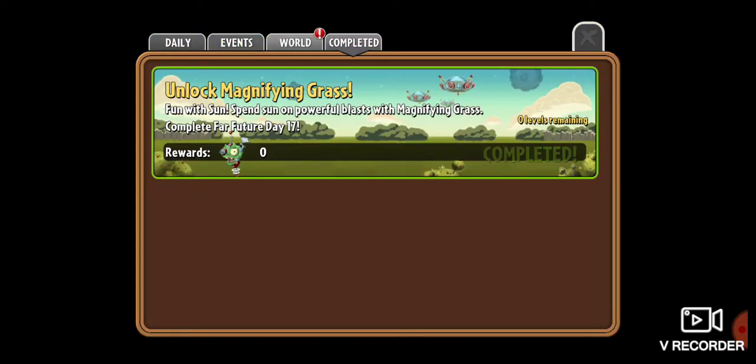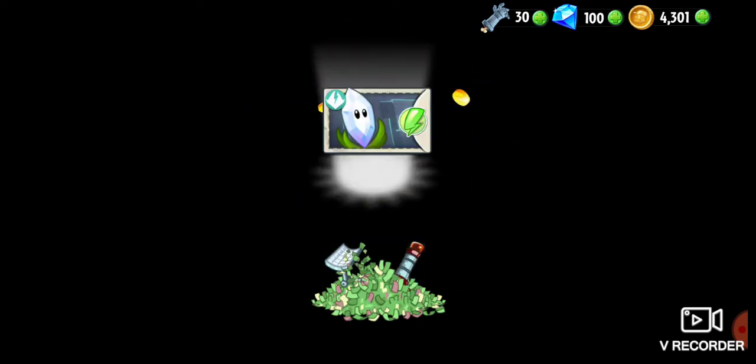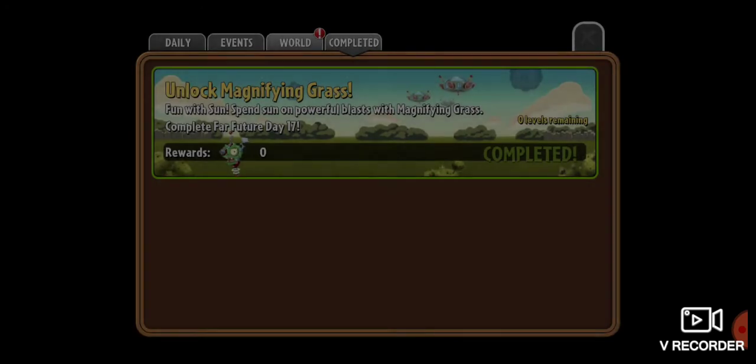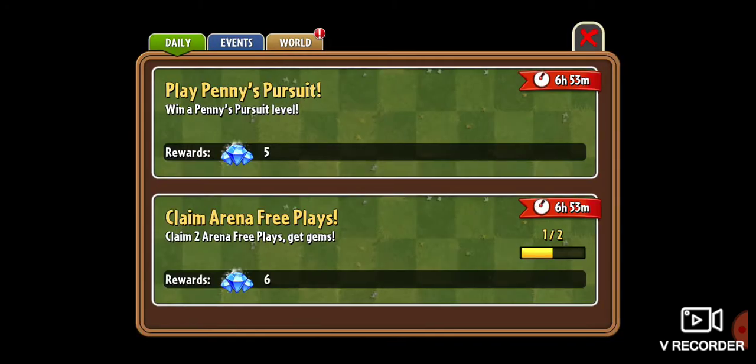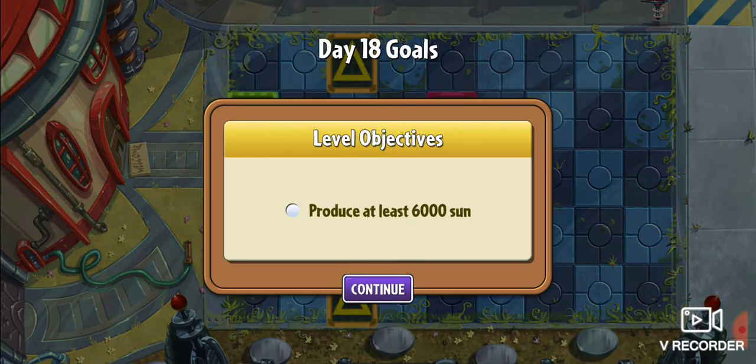Let's go ahead and get our pinata for unlocking Magnifying Grass. We got more coins, and it's ready to level up as well. And more seeds for Infinite. Now that only leaves one more plant left to unlock. That is wonderful — absolutely awesome.